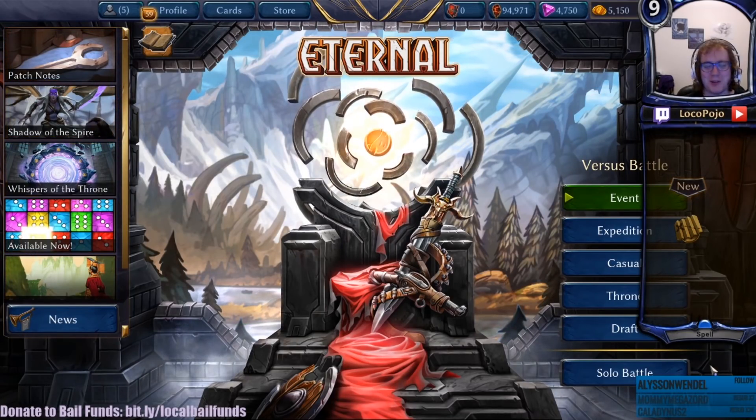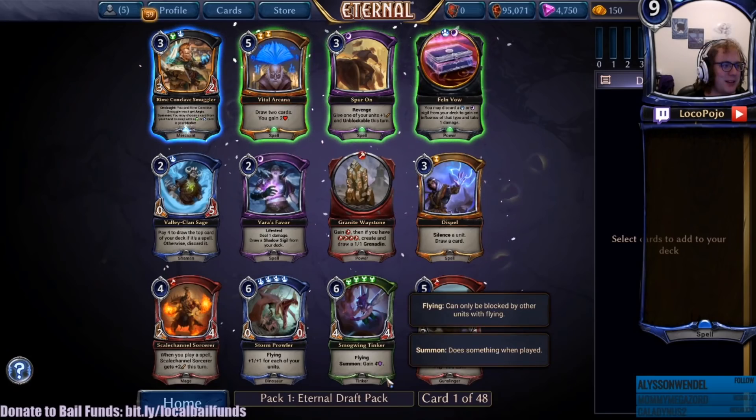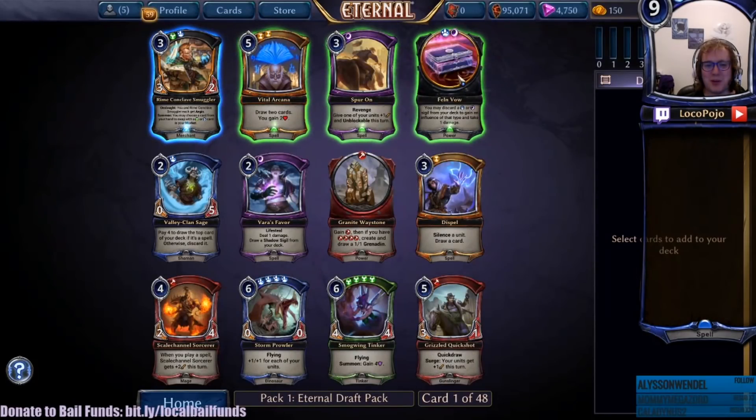So is everybody ready for the new draft environment? It got introduced yesterday, we're gonna be playing with it today. Right away we got Feln and Vow available, so cool stuff. Do we want to take that card right now? That's an interesting question. Let's take a look at what we got. We're into the new draft stage.